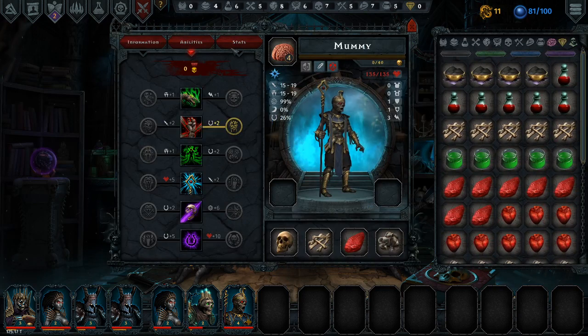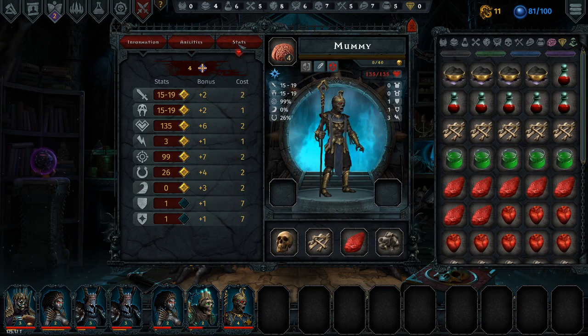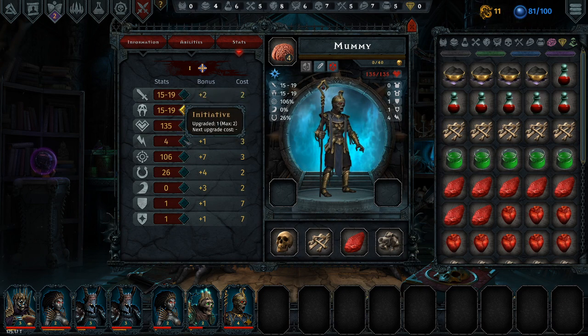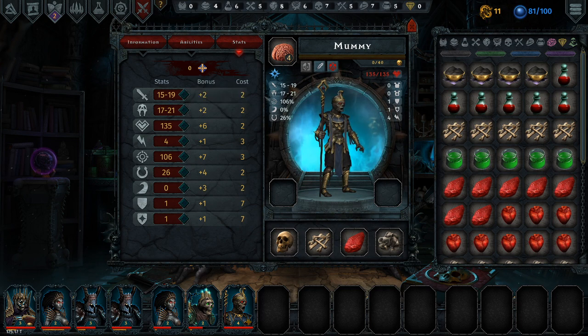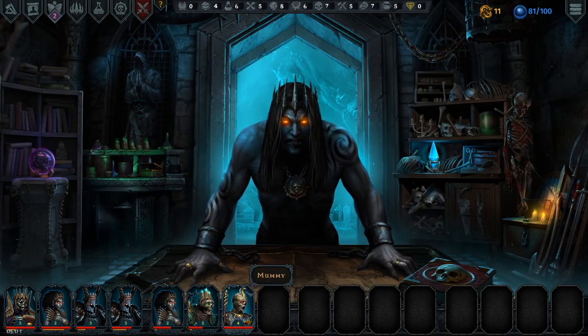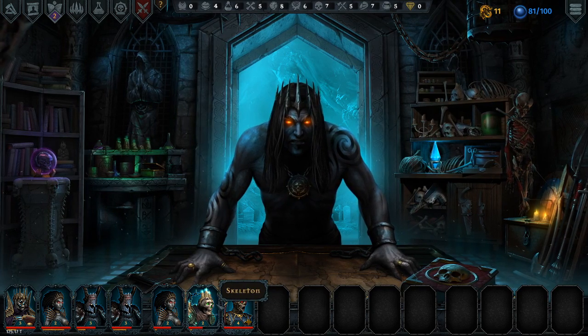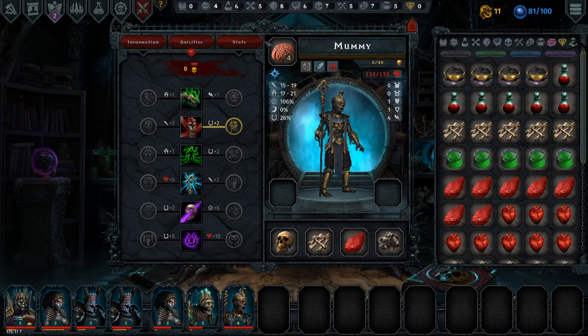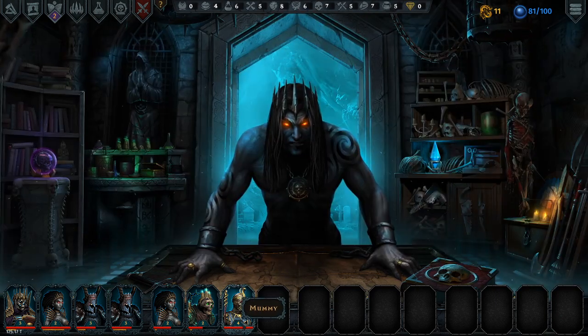Did I fail to upgrade you in some way? Oh yes, you have four stat points. Let's increase your accuracy and increase your initiative. Might as well use cliché dread as well. Right, so that's you now hopefully upgraded. Yep, that is you upgraded - just a little plus sign taking its time to disappear.